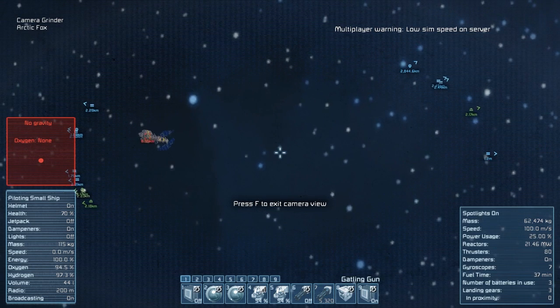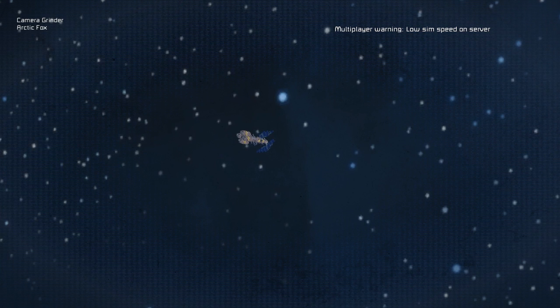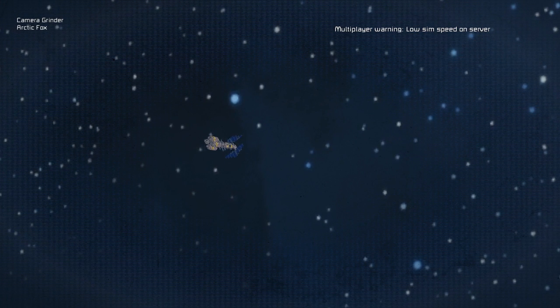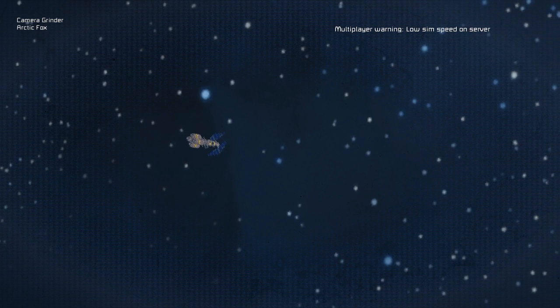Alright, there's a new pirate ship. I've never seen this ship ever and it just spawned, so we're gonna go after it. I have no idea what kind of defenses it has. I have no idea what type of anything it has.